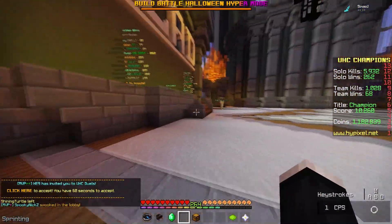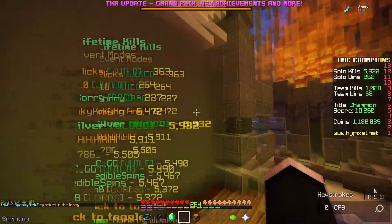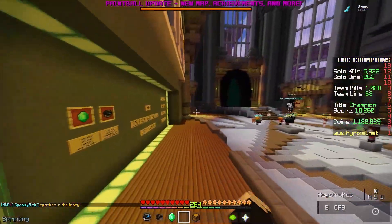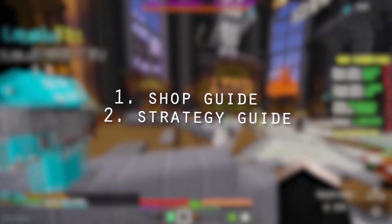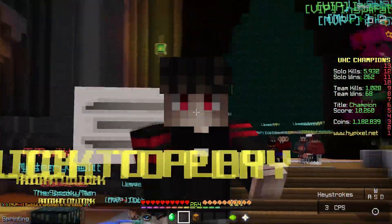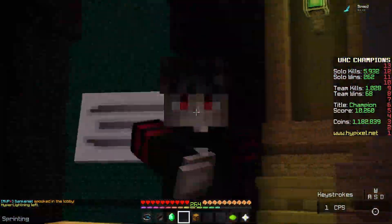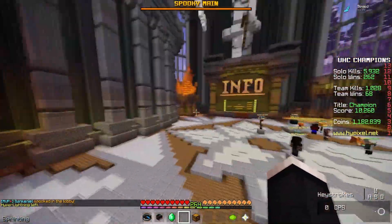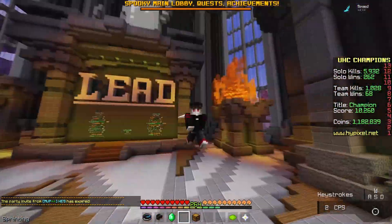So today I'm going to be doing a solo UHC guide. Currently I'm number four on the lifetime wins leaderboards and number five on kills, so hopefully this is good information. I'm going to be doing three different parts in this video: a shop guide for part one, then a kit and strategy guide, and then tips for when you're actually in the solo UHC game. I have a list of small mistakes that a lot of new players make that would probably have a huge impact on your game.